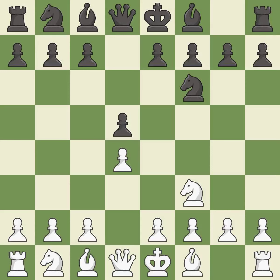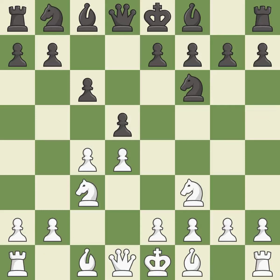D5 gains space in the center and controls the e4 and c4 squares. C6 supports the d5 pawn and allows the queen to develop on the queen's side. Nc3 attacks the d5 square and starts to fight for the e4 square. E6 supports the d5 pawn and allows the dark-squared bishop to develop.